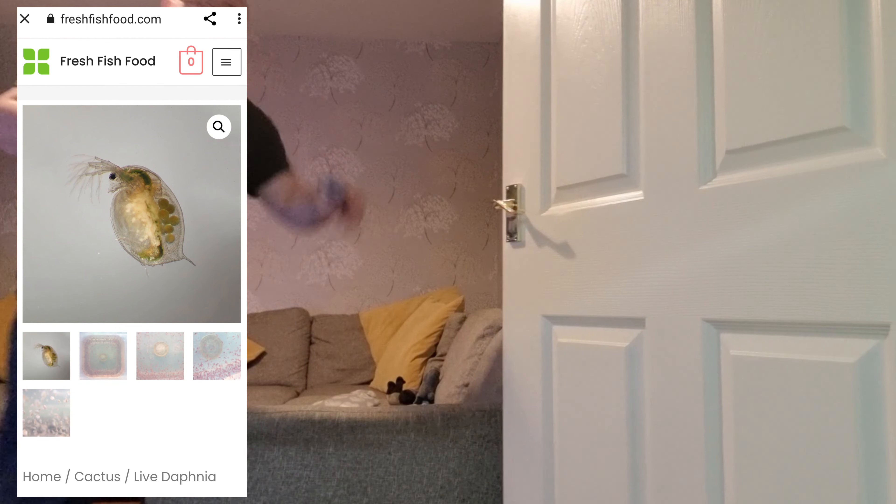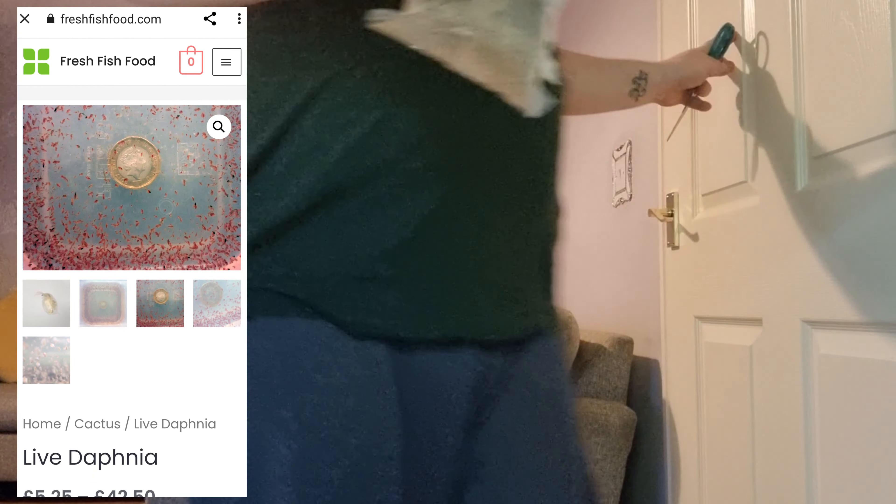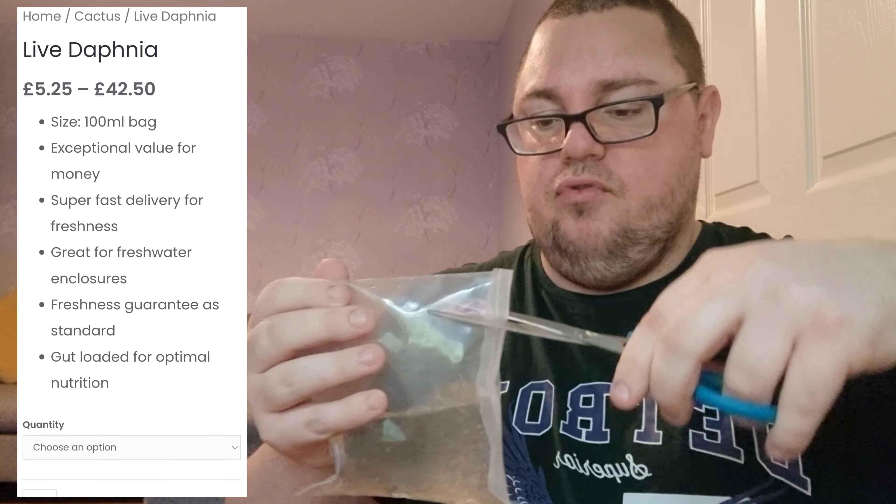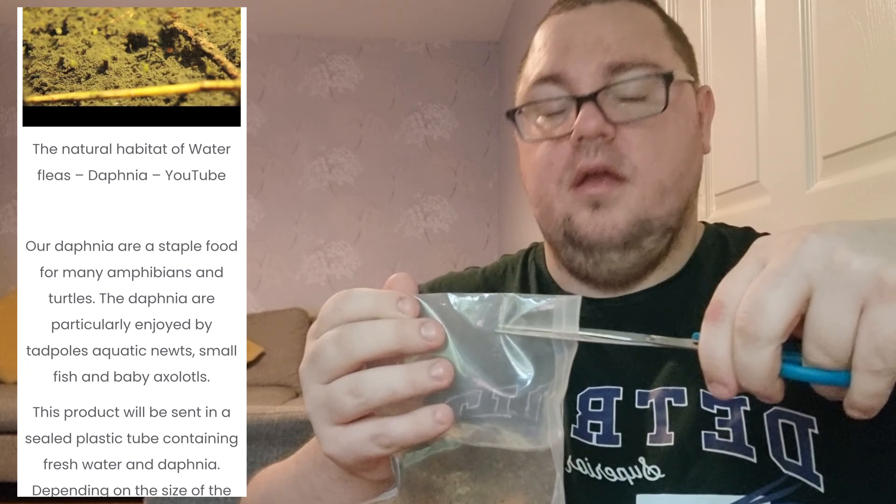So what I'm going to do — I've got some scissors over here. I'm going to drain them off a minute and put them into the tub. Once they've drained off, I can then feed the crevices and the angels and everything like that.